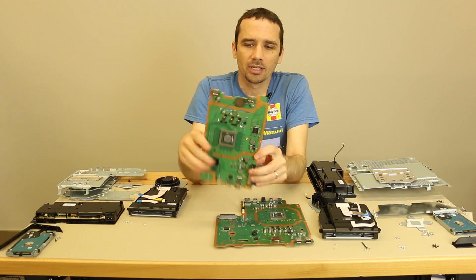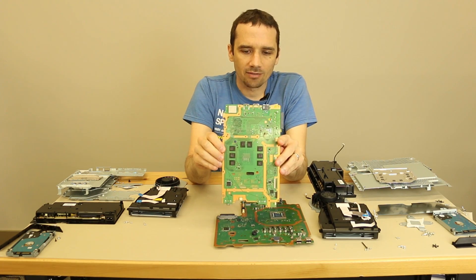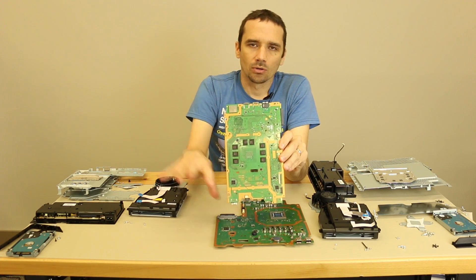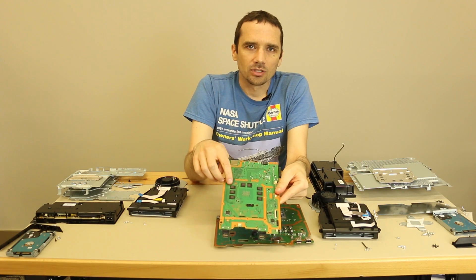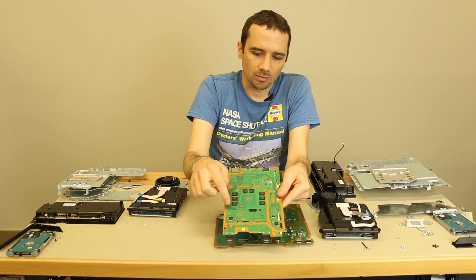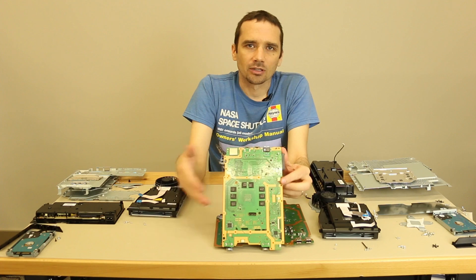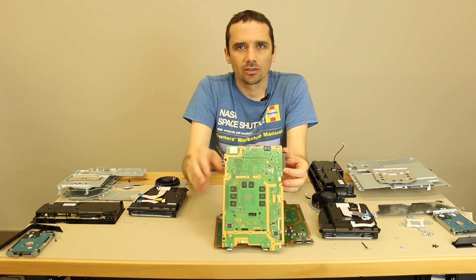Now on the PS4 Slim, they do have the 8 gigabytes of GDDR5 RAM as well, but it doesn't have the extra RAM chips for background tasks. So it's going to be using the graphics RAM for all the little things the console needs to do, which is going to make things load a little bit slower and games not playing quite as fast as on the Pro.